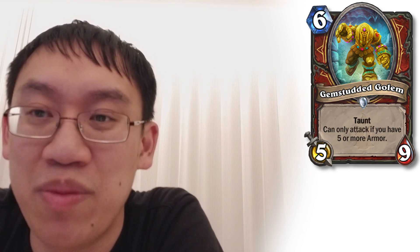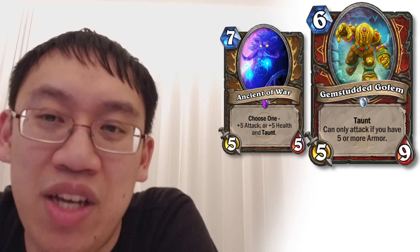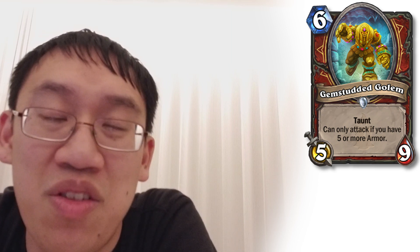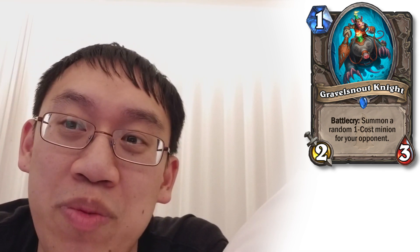Our Warrior card is very exciting: 6 mana for a 5-9 taunt — Gem-studded Golem. The only drawback is it can only attack if you have 5 or more armor, but in a Control Warrior deck that doesn't seem that important. You're paying 1 mana less for basically Ancient of War minus 1 health, which is a really good deal. Now, Control Warrior in this meta is not really on the radar, but it is a well-statted card. Next, Gravel Stout Knight — 1 mana 2-3. Battlecry: summon a random 1-cost minion for your opponent. Summoning a 1-cost minion for the opponent is a downside worth about negative 1 mana, meaning you've essentially summoned a 1 mana 2-1, and that is not very good.